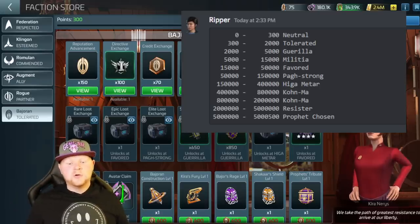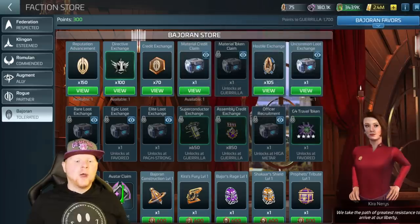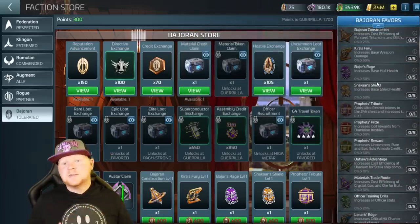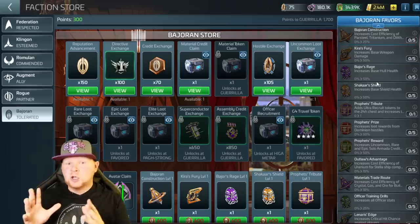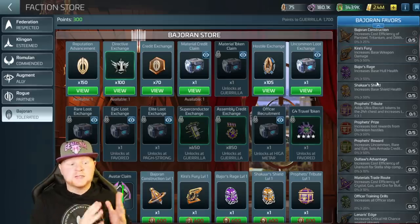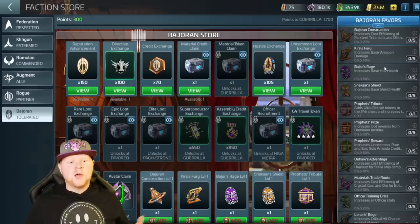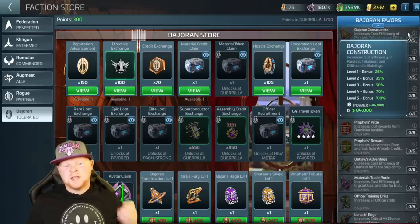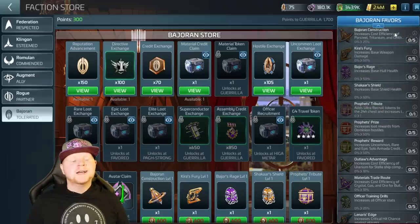A really cool thing about this faction is it has a built-in rep tree — a built-in research tree called Bajoran Favors. To me, this is everything the Stella loot should have been, but easier and much, much better. You have researchers that you're going to unlock — they're kind of like exocomps slash researchers that are permanent. Once you get them, you're good to go.